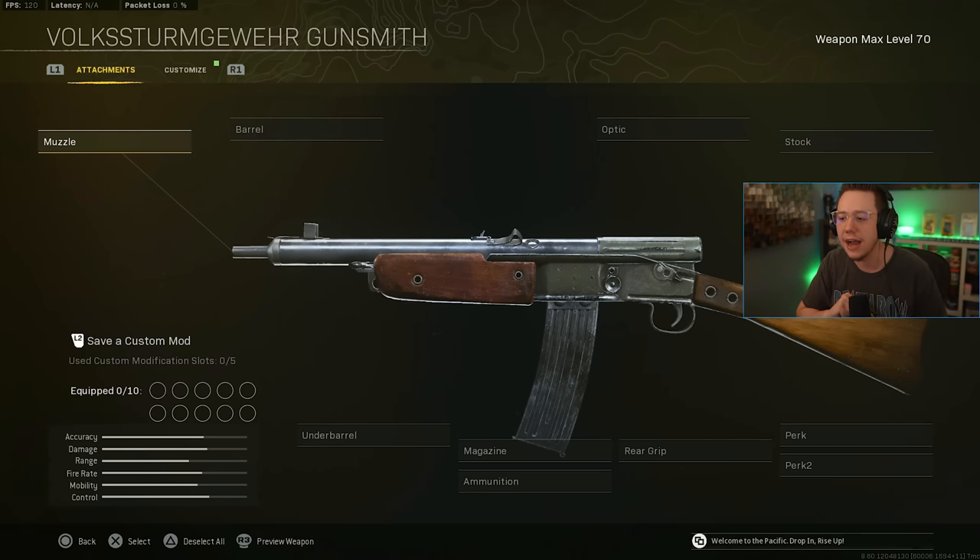Coming in at number five, I've got the Volk. There are a few drawbacks to using this gun that lower it to number five rather than four or three — mainly the fact that at long range it isn't really a great option right now, especially compared to some of the rifles higher up on the list. It lacks some long range versatility, but for close range and sniper support in the mid range, this thing is insanely good.